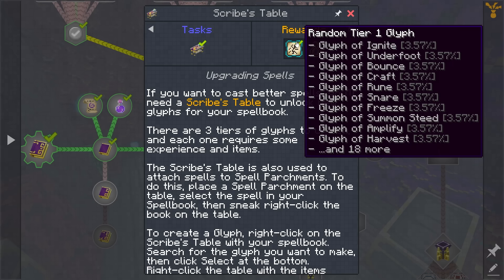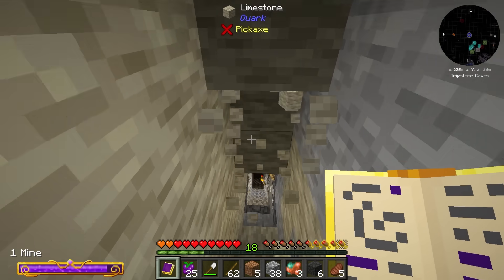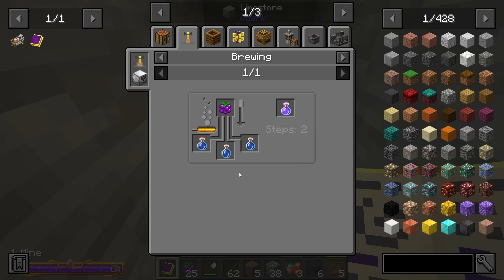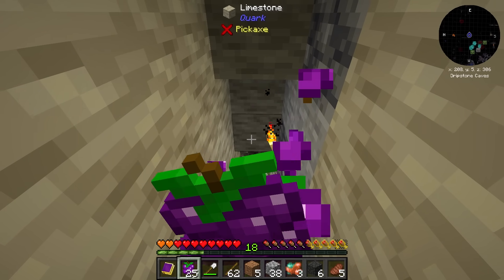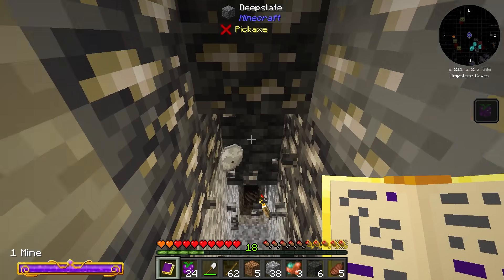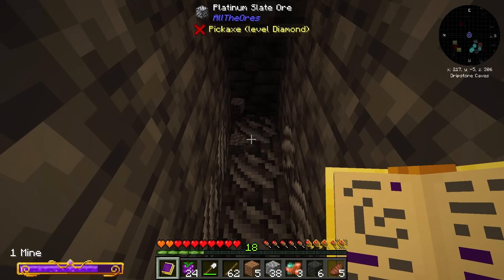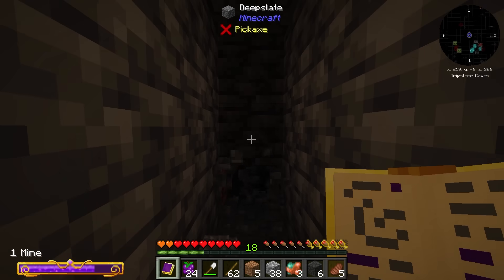Heading back down into the mines. One thing you definitely want to get your hands on are some source berries. I got some potions as a gift, but source berries can be eaten to give you mana regeneration — really really handy for mining. As you can see, going down and mining deepslate is not even a problem with our mine spell. This though — platinum ore — we're going to have to work our way around for now.